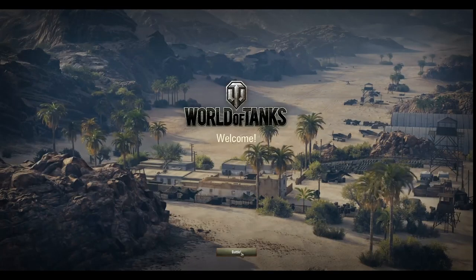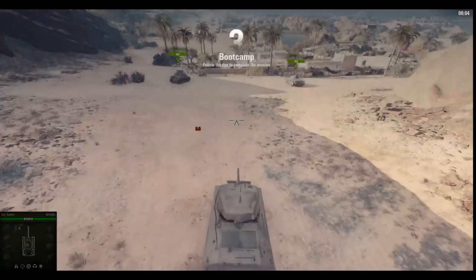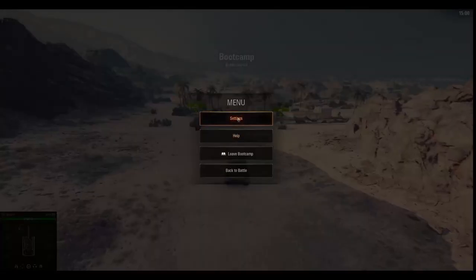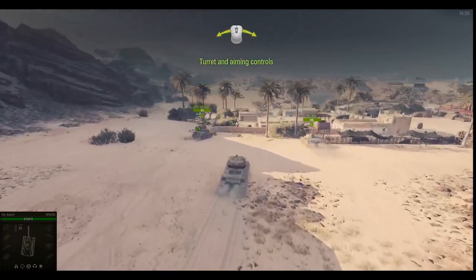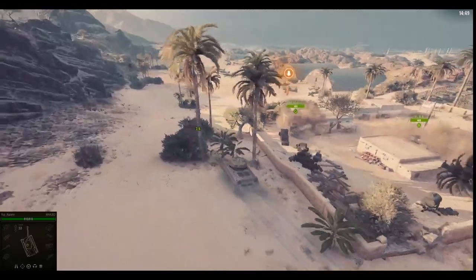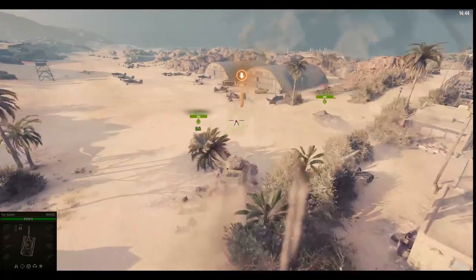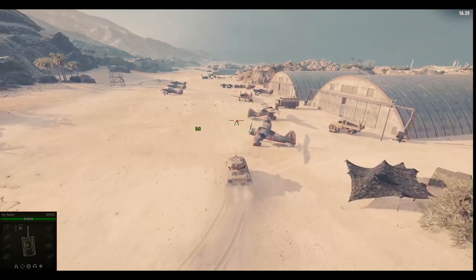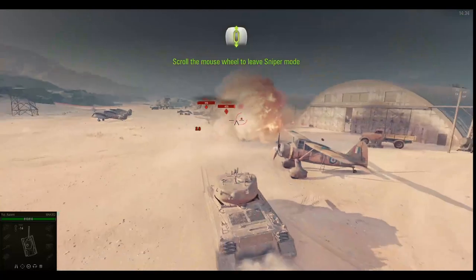Welcome to World of Tanks. Follow the tips to complete the mission. Time to roll out. Turret and aiming controls. Vehicle controls. Aim at an enemy vehicle and fire. Scroll the mouse wheel to leave sniper mode.